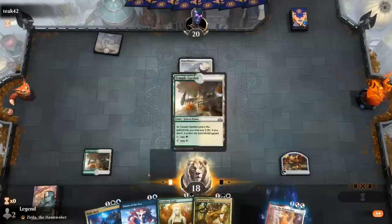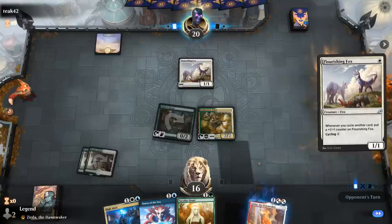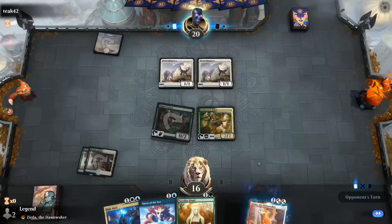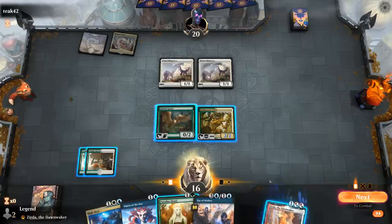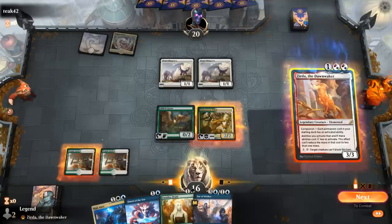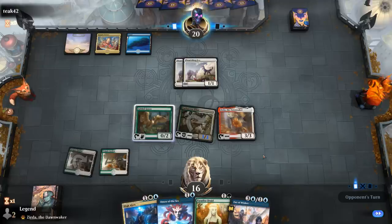I won't necessarily have blue mana next turn, but I'll still be able to play Paradise Route at least, which sets up High Alert in the future. Could also play Xurda this turn and then make food with the Goose — that's better. Then next turn I'll be able to maybe combo off.